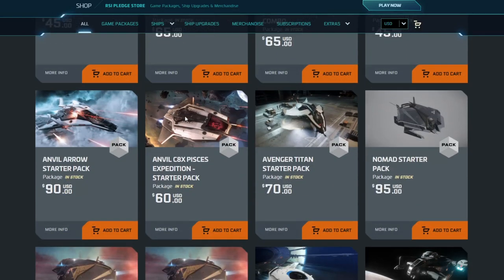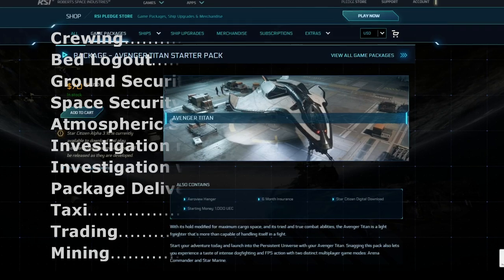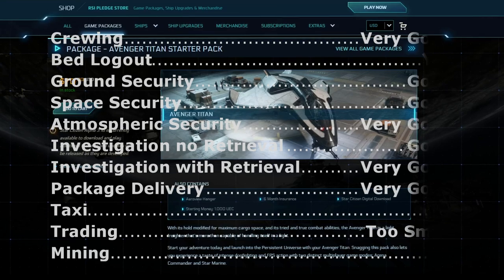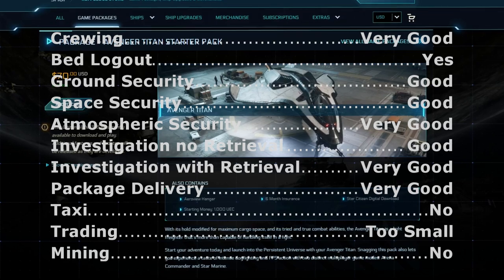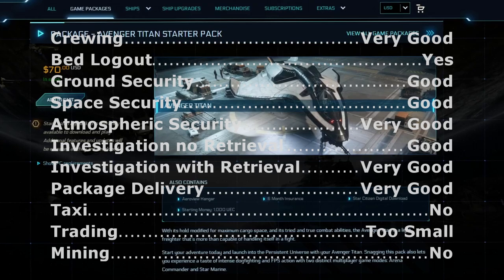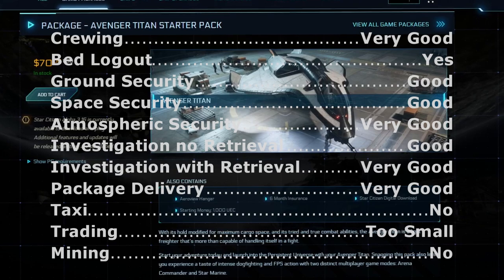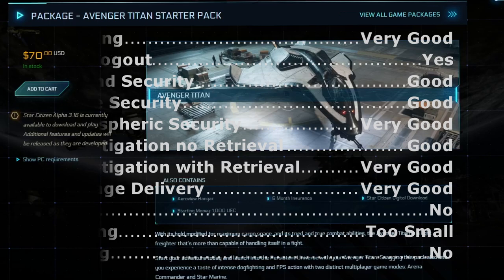Next normally going up the price list would be the Avenger Titan, which has great popularity both because of its versatility and being the least expensive ship with a size 4 nose mount, standard equipped with a gimbal size 3 Gatling. Crewing: Very good. Bed log out: Yes. Ground security: Good. Space security: Very good. Atmospheric security: Very good — it's a quite aerodynamic ship. Investigation without retrieval: Good. Investigation with retrieval: Very good — it has a nice cargo deck, which also makes it very good for package delivery. Taxi: No. Trading: Too small. Mining: No — the rock just plain won't fit in it.